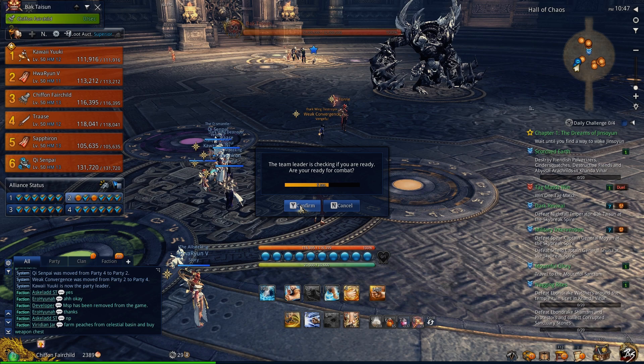This boss fight has two major mechanics: the outside and soul space. It's easier to cheese the mechanics for soul space. To cheese it, you need at least 6 people of your strongest all in one party, and provided each person can deal 60k DPS minimum, then it'll work since you have 90 seconds before you all die in soul space.